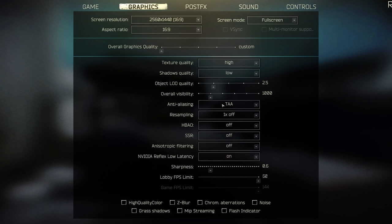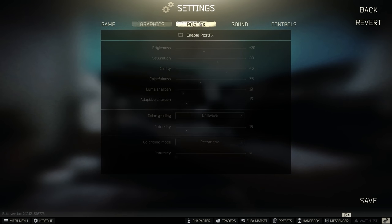Anti-aliasing is set to TAA — a really good option that has minimal FPS impact while still giving smooth, less jagged edges. Resampling is set to off, HBAO to off, SSR (water reflections) to off, and anisotropic filtering is off. Nvidia low latency is set to on. If you have a more powerful system you can set this to 'on and boost', though it will decrease performance slightly. I've set sharpness to 0.6, and both lobby and in-game FPS limits are cranked all the way up.